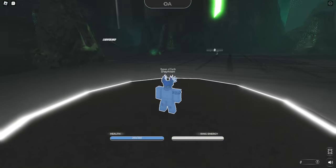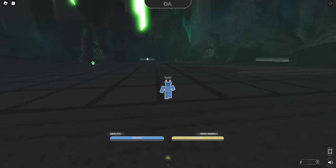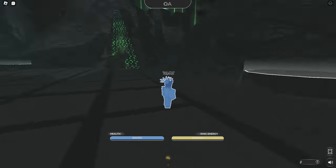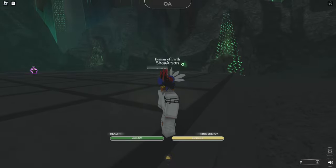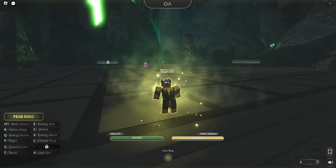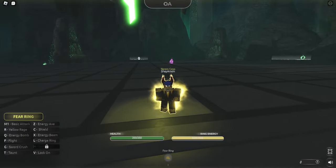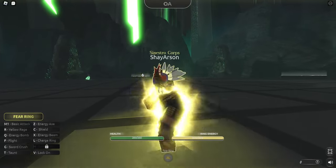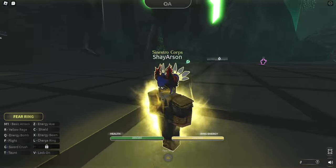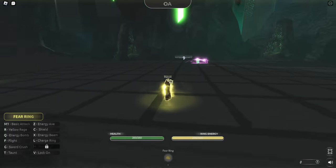What about yellow? Let's switch to yellow. I'm sure some of you guys are Green Lantern nerds and know everything about the universe - I don't. So you'll press 1 to put on your ring, and your mouse 1 is your basic attack. If you do a little combo, it pops up like a special move.